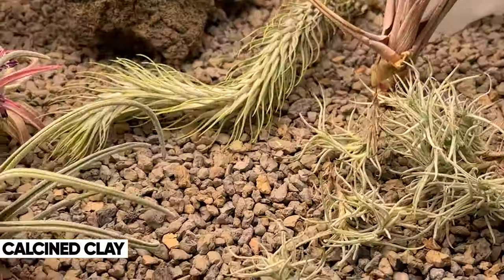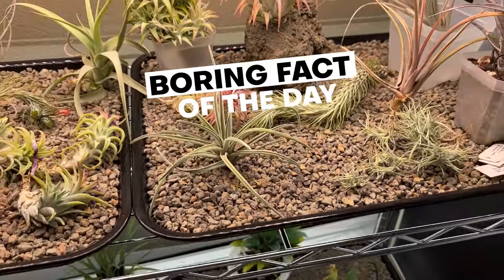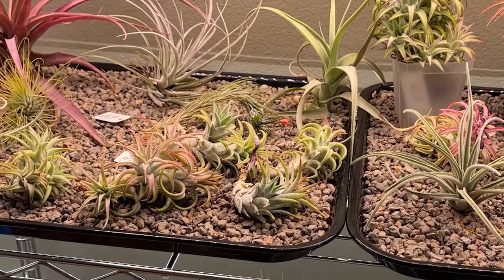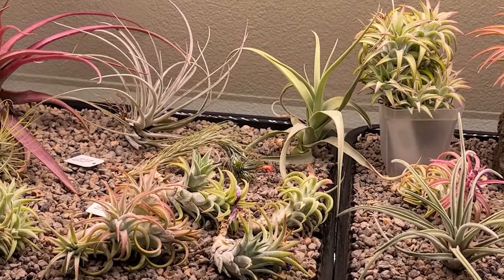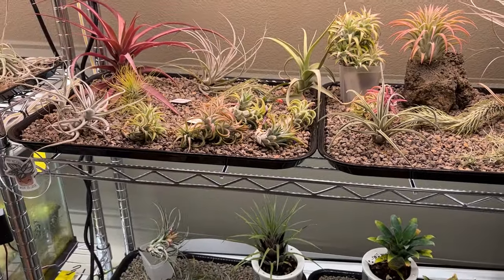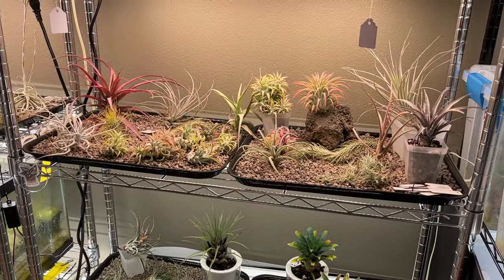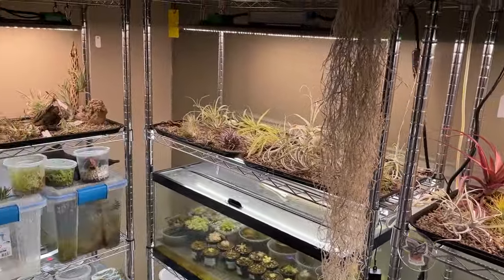I've got calcined clay gravel on these trays. It's not actually rock — it's fired clay that's become very hard, basically like gravel. I like the way it looks and it's good for tillandsia to lay on when I water them so they're not sitting in water. I don't want them directly on the wire rack, and having the trays with gravel looks pretty nice and consistent across the shelves.